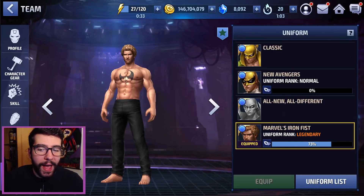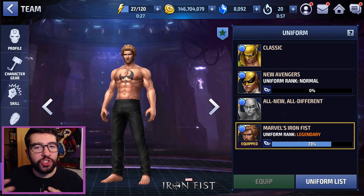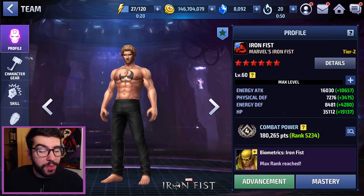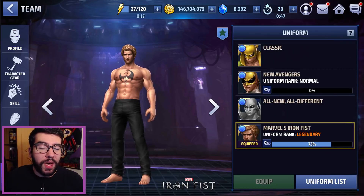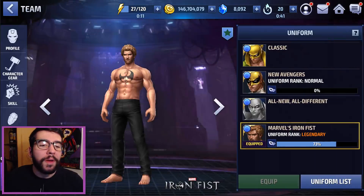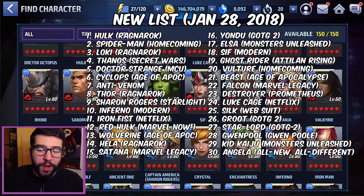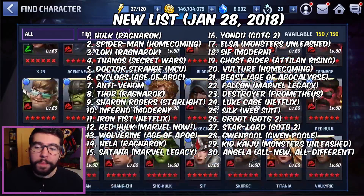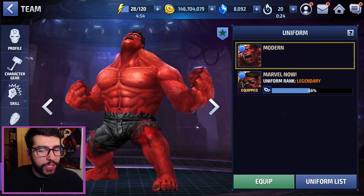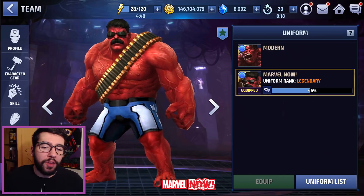Iron Fist comes in at number 11 with the Netflix uniform — a very high-level jump for the character. His base kit is so bad, but when he gets the uniform he turns into an absolute hero. He just suffers from the Angela syndrome where he's a little too far out of the meta, probably rank 50-60 out of all characters, so he can't be that high on the list. Number 12 is Red Hulk from Marvel Now — a decent uniform for a character that definitely needs one. His base kit is sorely lacking: all offense, no defense. This uniform brings immunity on his third skill and healing, which really takes the character to the next level.